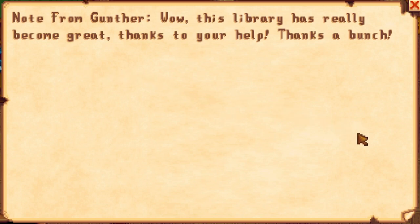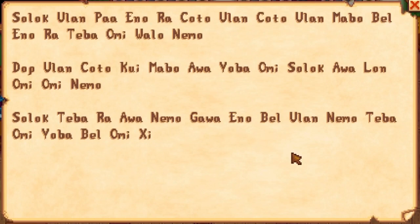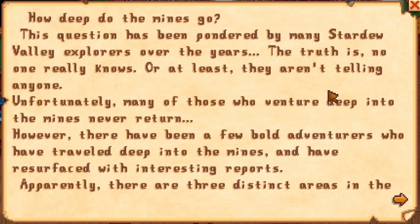That's something that just turns up once you've found a lot of books. This is actually a note to find some secret items. The only trick is reading the first letter of each word, nothing else. So it actually says: Super Cucumber Town, Duck Mayo Saloon, and Strange Bun Toy Box. We'll see what those actually mean late in the LP.